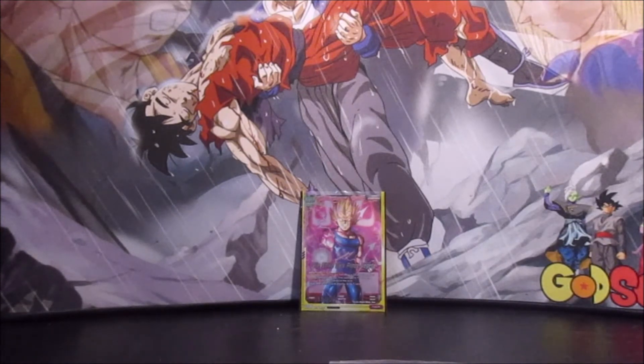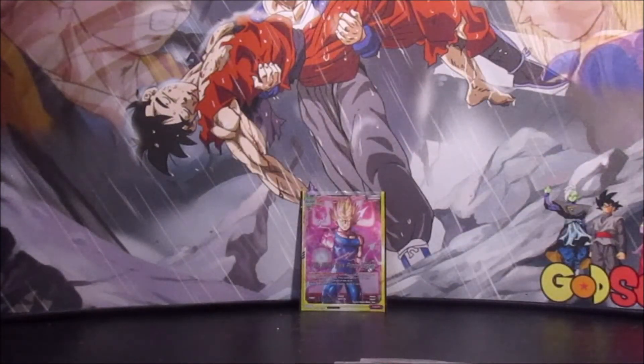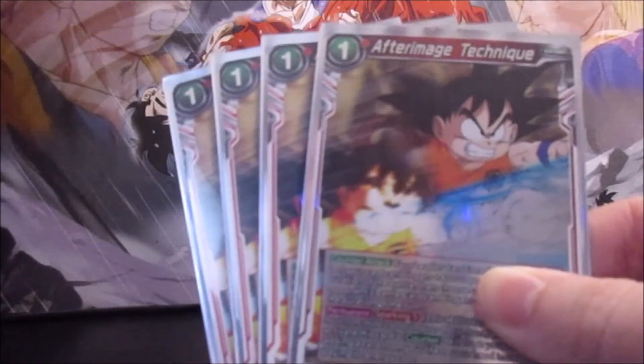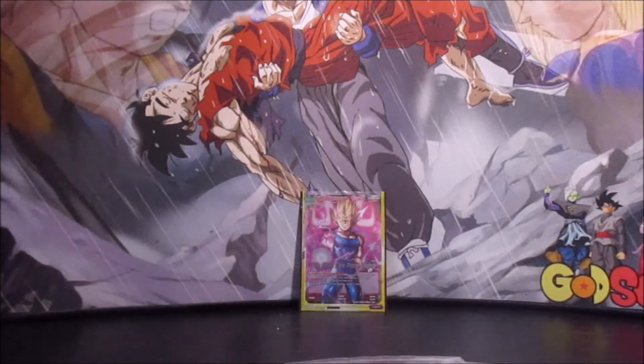Then we've got our Super Combo — we run 4 Master Roshi Martial Expert, giving that additional 10,000 power and drawing a card. And for defense, we run 4 After Image Technique. If your leader's red, you choose your leader or a battle card, give it plus 40,000, and give the attacking card minus 10,000 for the duration of the battle. That's going to ensure that anything that attacks isn't going to get through, because that's a 50,000 difference your opponent's not going to combo out of.